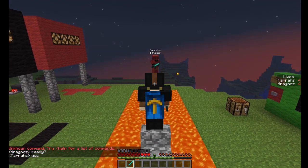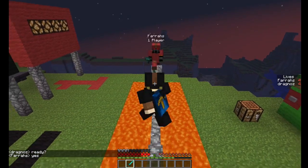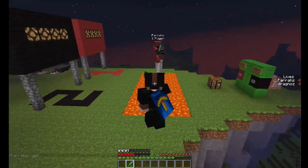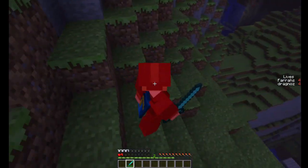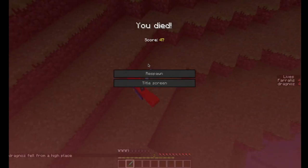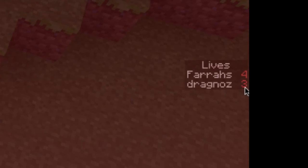So you'll see he's got player one and I've got player two. Okay, here we go. Basically, I died — you'll see I've died. So immediately on the right-hand side you'll see that I now have three lives left.